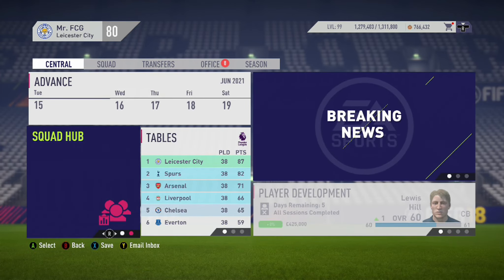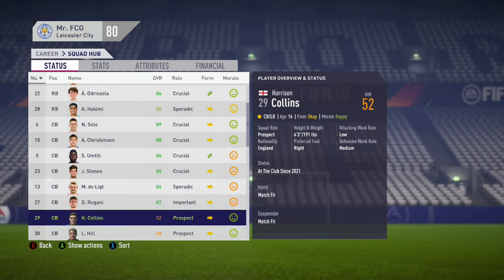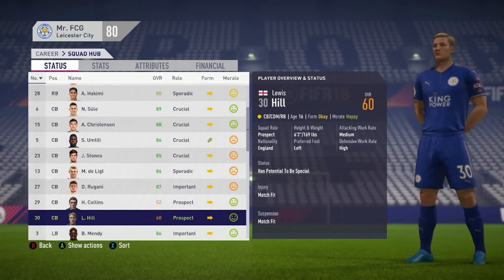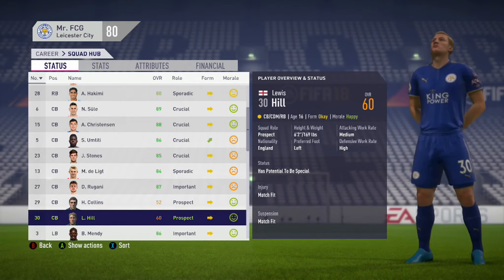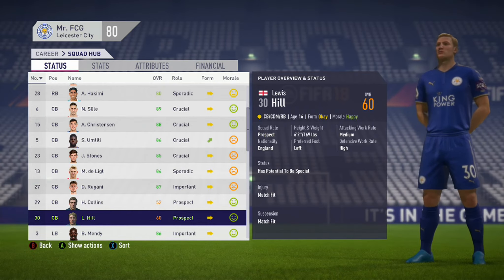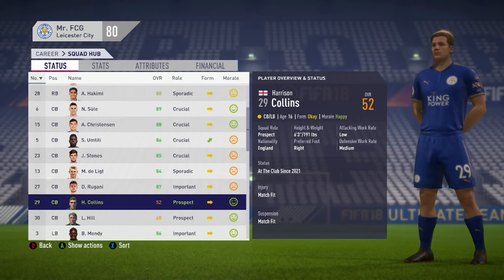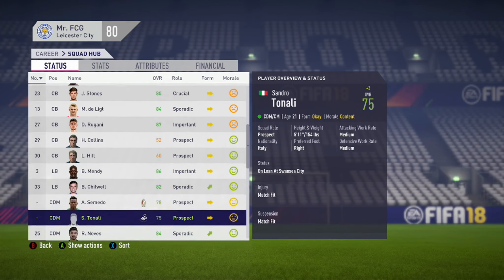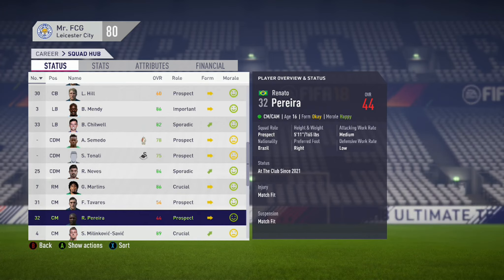I nip straight into the squad hub and scroll down to find the players I've just promoted to the senior squad. Harrison Collins is showing 'at the club since', meaning his potential is below 80. Lewis Hill has 'potential to be special', meaning his potential will be 91 plus — so he's definitely one I'll be keeping. Tavares and Perea are both showing 'at the club since' as well, so they will both get binned.